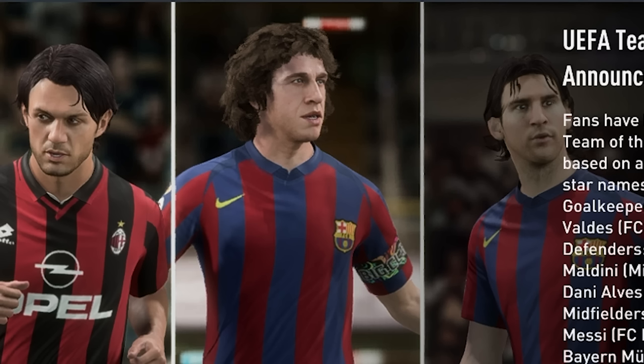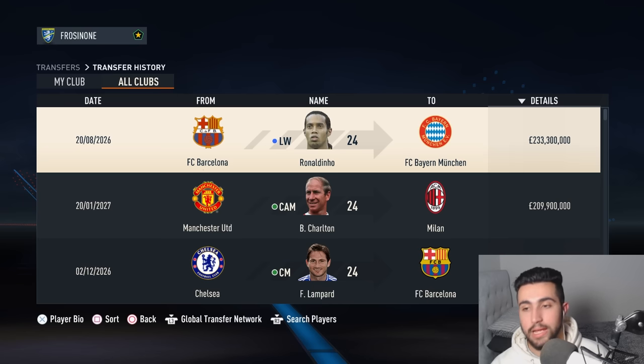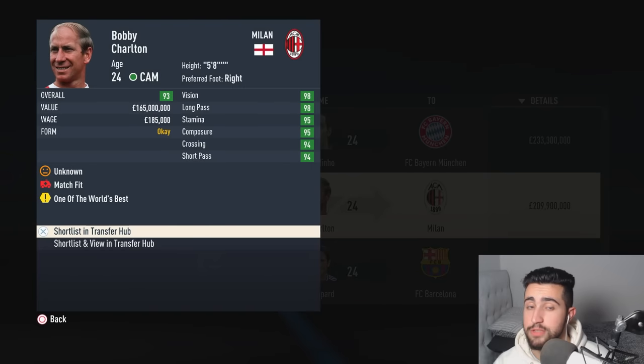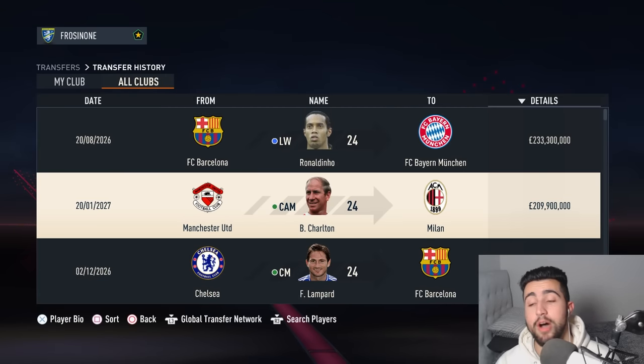All the awards are now out for grabs as the UEFA Team of the Year has been announced — and Messi hasn't played a part in the Ballon d'Or but he's come through as a major player in this Team of the Year, including Ronaldinho, Gerrard at Liverpool, Maldini in the back line, Valdez at Barca. Let's take a look at some of the biggest signings of the winter — that includes Bobby Charlton, part of the Holy Trinity, the United legend who must have been sick of not winning silverware, departing to Milan for £209.9 million.